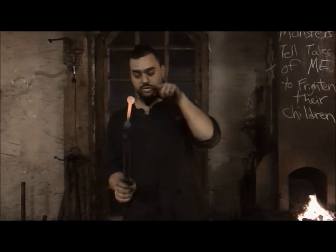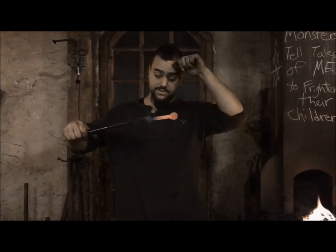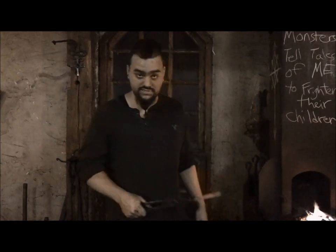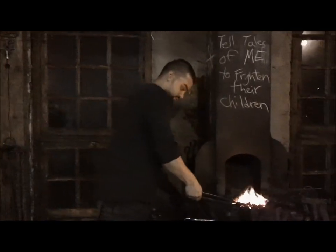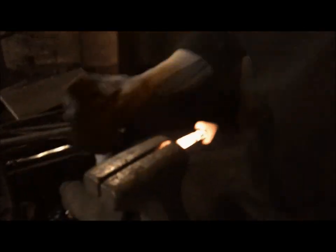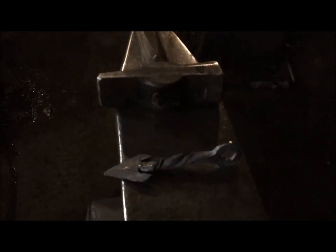We'll punch a hole through here, and that'll give me something to attach the rope to, and then we'll put a little twist in the neck there. In-game those are wrapped in leather — I don't know, it seems like a waste of leather, but whatever, it's cool. I think a twist will look pretty sexy so we'll just do that. I guess maybe we'll call that done; I don't want to fiddle with it too much. Now I'll sharpen the edge and put a nice razor-sharp piercing edge on it, and that'll be that.